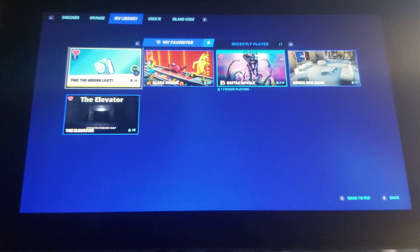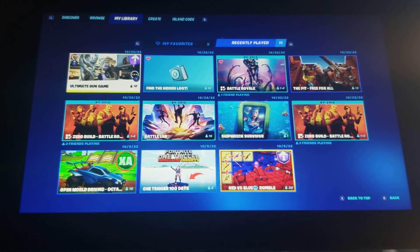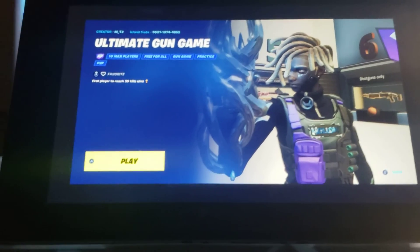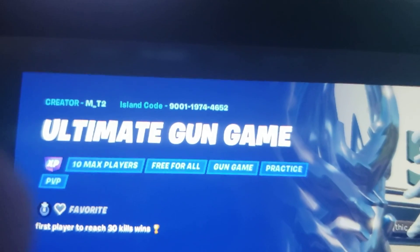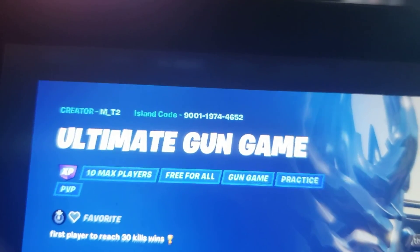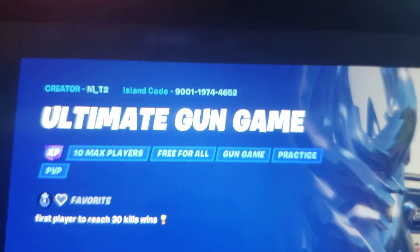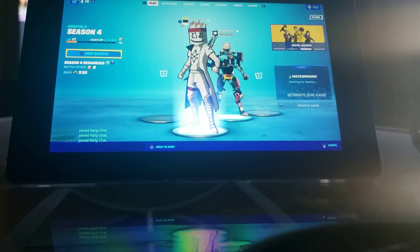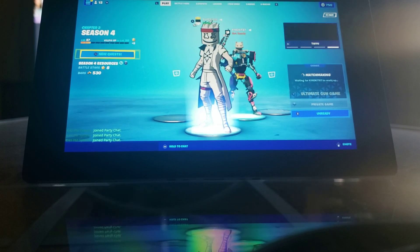First of all, when you're in, you have to get to where you can like this stuff. Mine's a little different because I can go with my recently played. So here's the game, and the game code — the game pin is 9001197446 52. So that's the game pin, and then once you join in, you have to proceed from there.